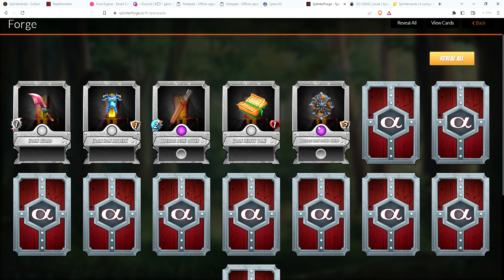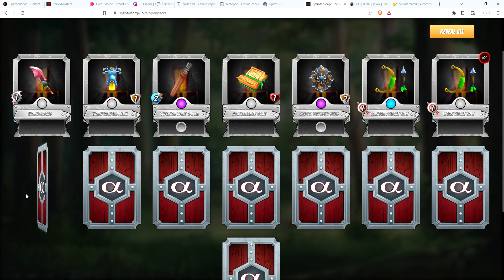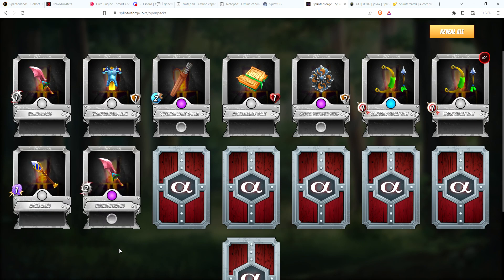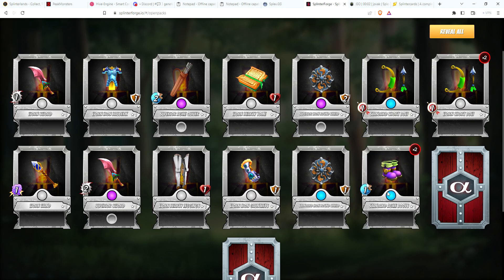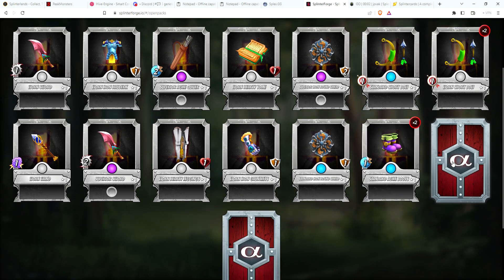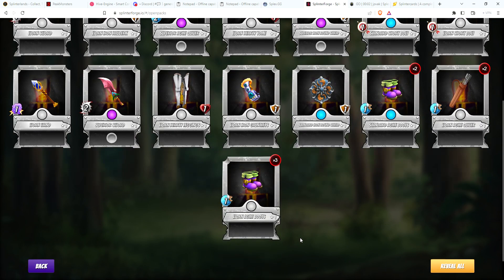There's our second epic. Round shield. There's a rare. Rare bow. Two common bows. Worn wand. Third epic - so three epics so far for four packs. Another common leggings, common gauntlet, rare, rare shield, two rare boots. That's nice. Two quivers and finishing off with three common boots.